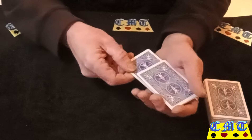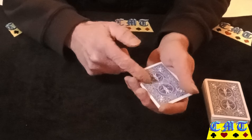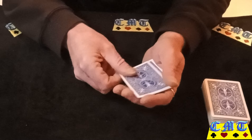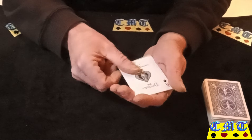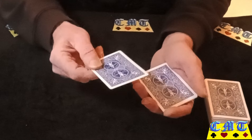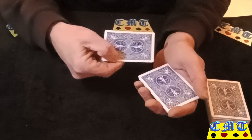Next bullet note: top card to bottom, and top card turn top card. I'll put the Ace of Spades to the bottom. Where's the Ace of Spades? Yes, it's still on the top — turn it over.